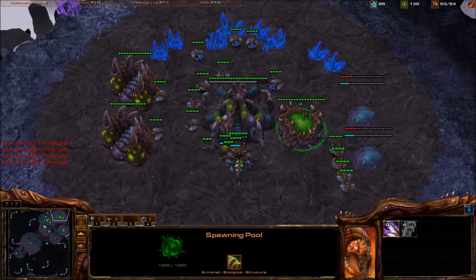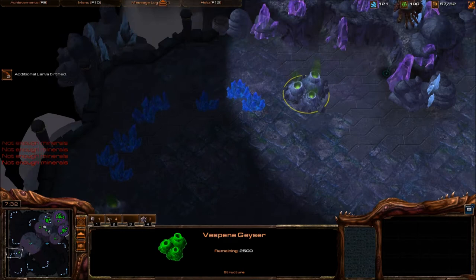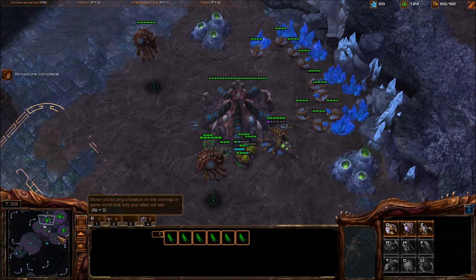Now you can get speed. If you see him chronoing Warp Gate tech, getting speed is nice. If you see him not chronoing Warp Gate tech and you see double gas, then Lair first is not a bad idea.